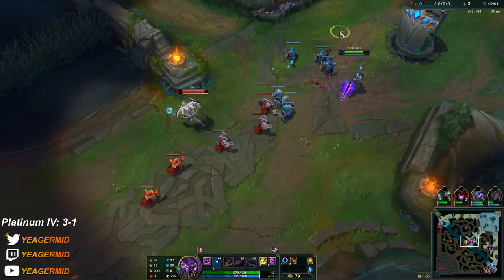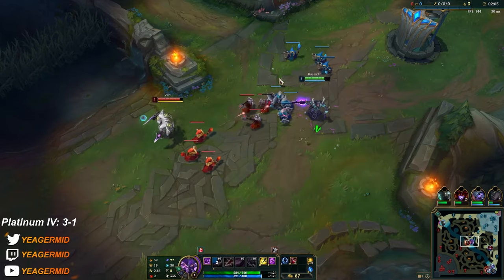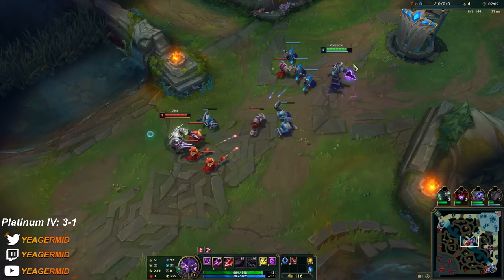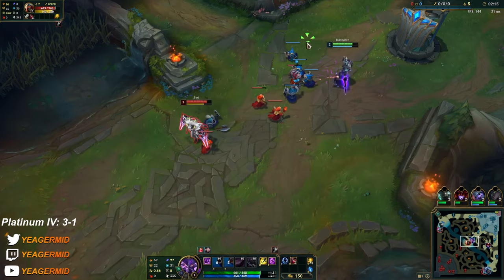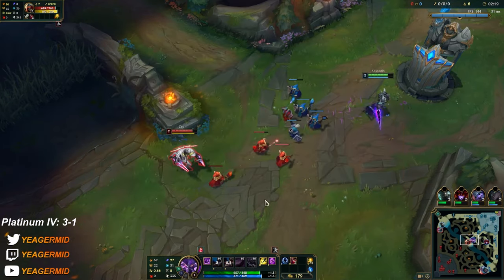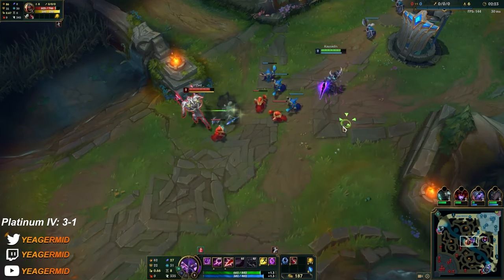Last-hitting sucks a lot on Kassadin, especially at level one and two. It's okay when you have your W which helps a lot, but before that your auto attacks do nothing. Don't trade in melee range — you can use your Q and E, but don't let him trigger his keystone. Don't allow him to get a full combo off.